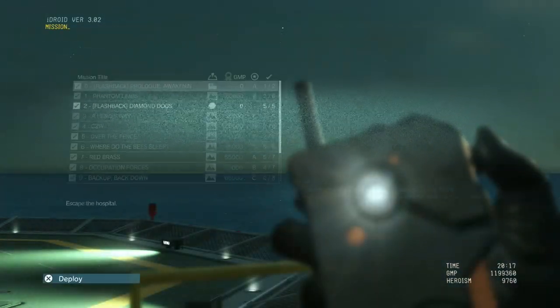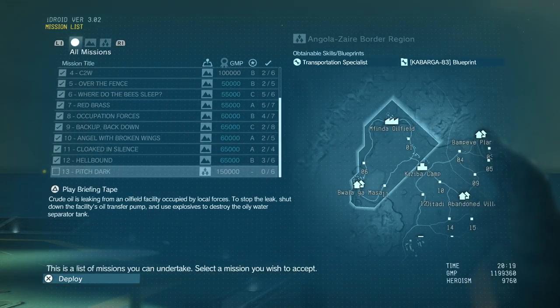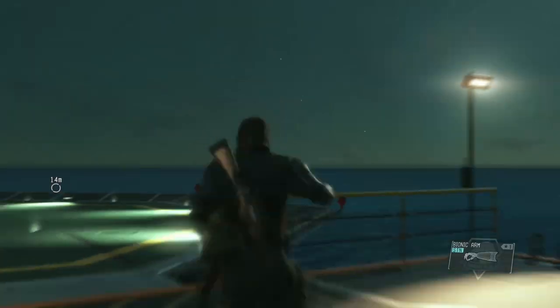Alright, let's do a mission. Please select a mission. We need to get the helicopter here first. Please select landing zone. Roger.